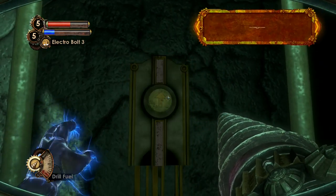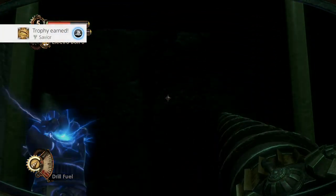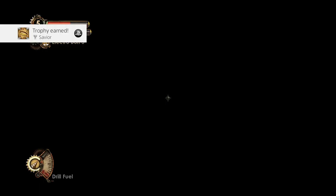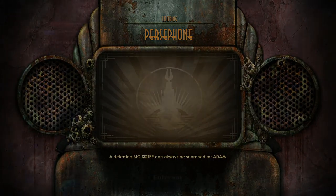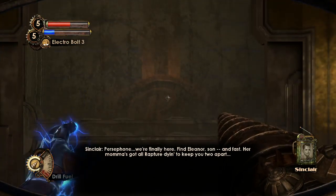Nevertheless, let's use the elevator. The arrow goes up but we're going down. And 'savior' — there we go, because I think that's the trophy you get for saving all the little sisters. So now we're entering Persephone — we're finally here.